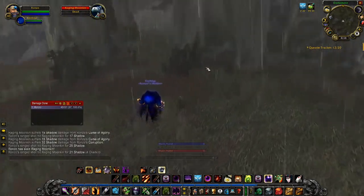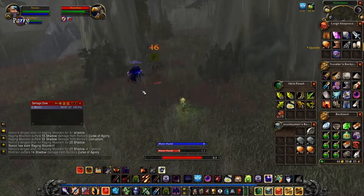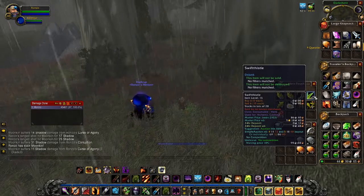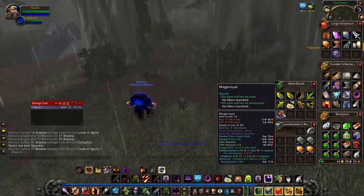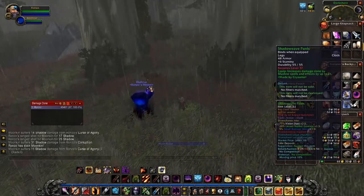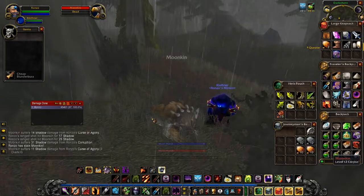Let's do a quick rundown of everything farmed here in Darkshore in about half an hour of working on this video. We've got 33 Stranglekelp, six Swift Thistle, a decent amount of Bruise Weed, two stacks of Copper Ore, two stacks of Tin Ore, some Small Eggs, some Light Feathers, some Coarse Stone, and a few greens. In that short amount of time I've already accumulated around 20 to 30 gold worth of materials to sell on the Auction House.